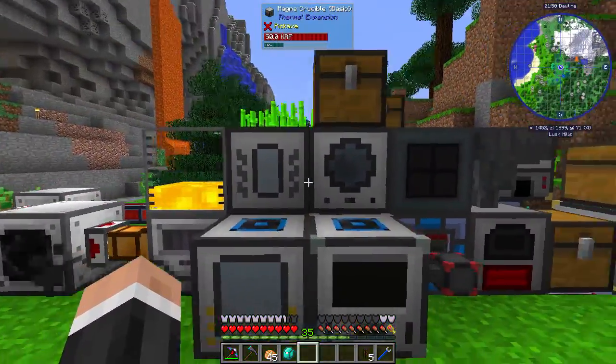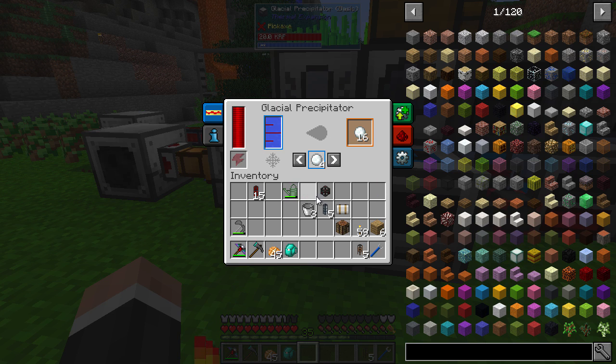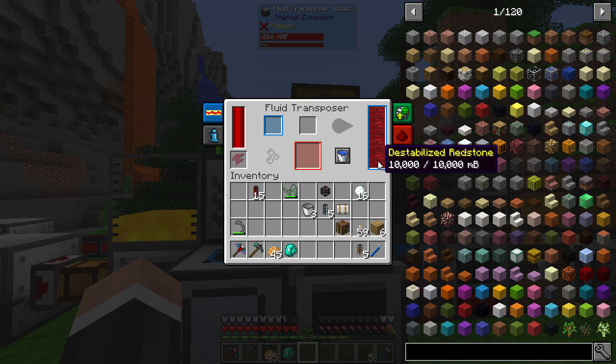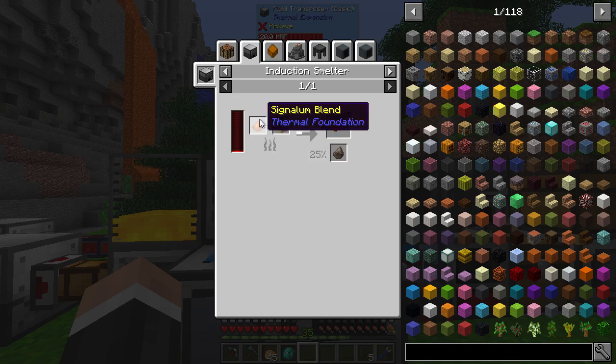To get the resonant upgrades I had to build a few more machines. I made a fluid transposer which puts fluid into certain things, and I used a glacial precipitator as well — a great block that, given water, makes snowballs, snow, ice, and more. We've got destabilized redstone, which is just redstone smelted down in a magma crucible, and if you put a snowball in the fluid transposer it shoves the redstone in to make blizz powder.